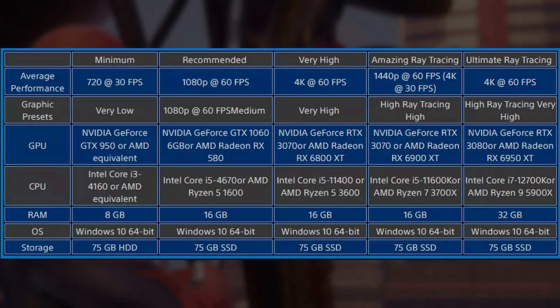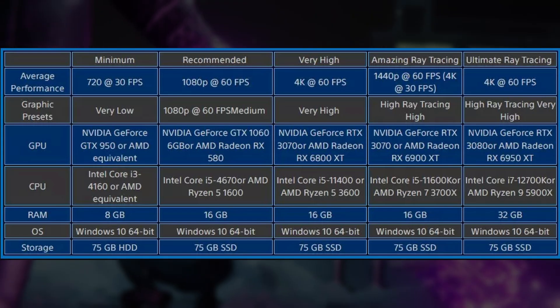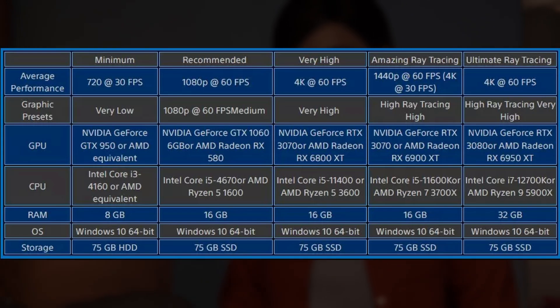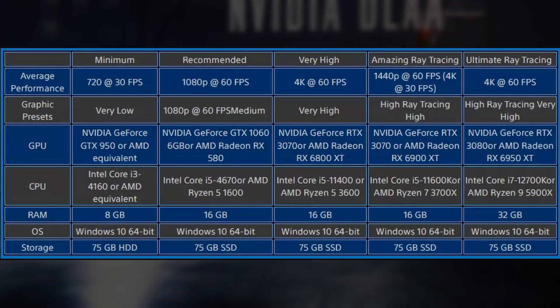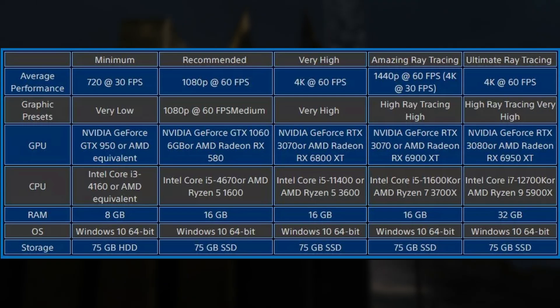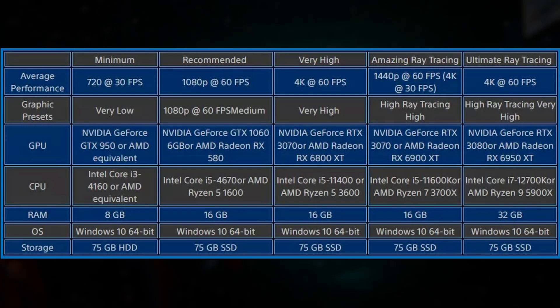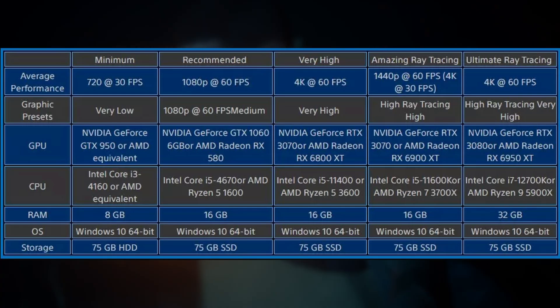For the amazing ray tracing preset, targeting 1440p at 60 FPS or 4K at 30 FPS, the graphics preset is ray tracing high. The NVIDIA GPU is the RTX 3070, the AMD GPU is the RX 6900 XT, the Intel CPU is the i5-11600K, the AMD CPU is the Ryzen 7 3700X, and again 16 gigabytes of RAM.